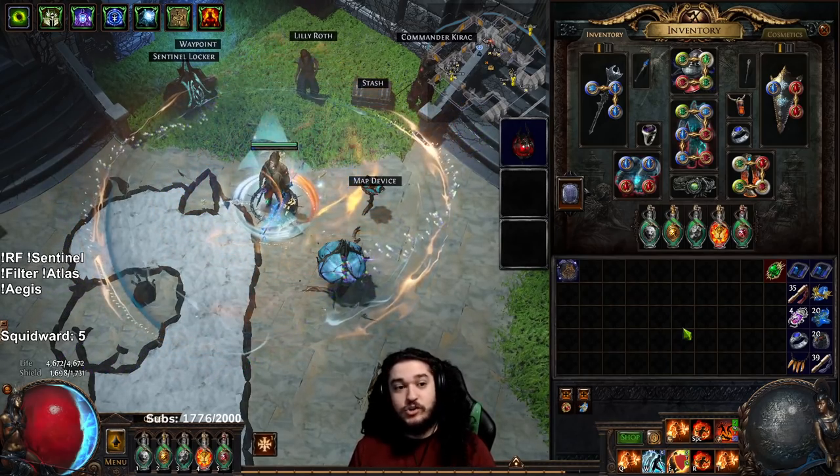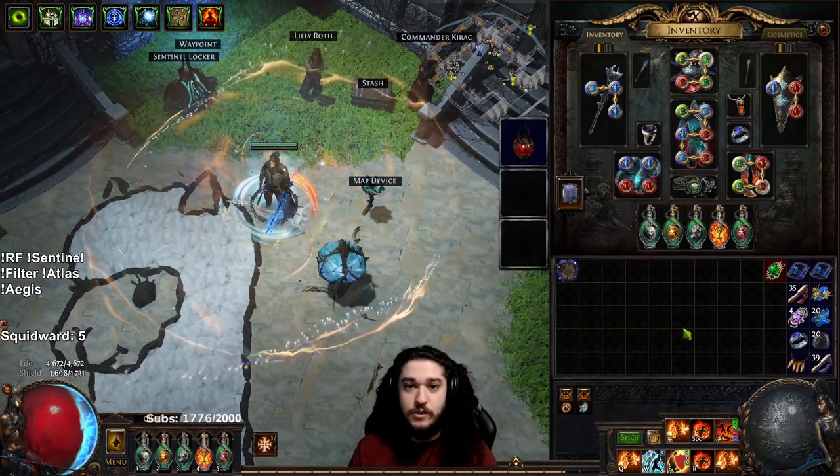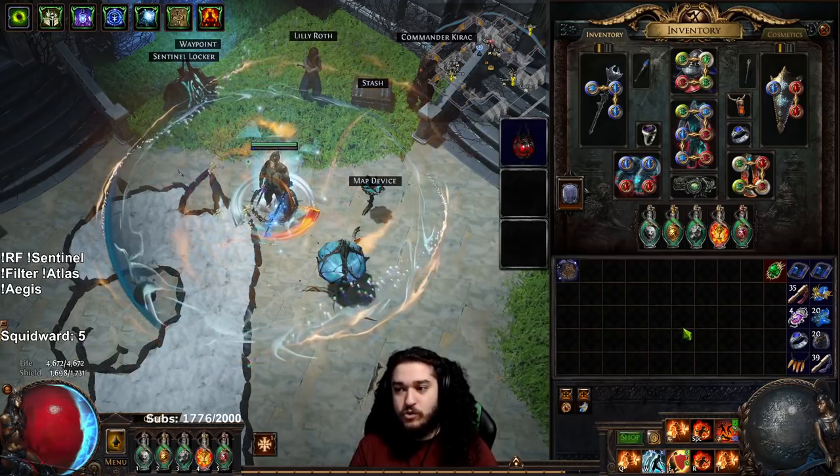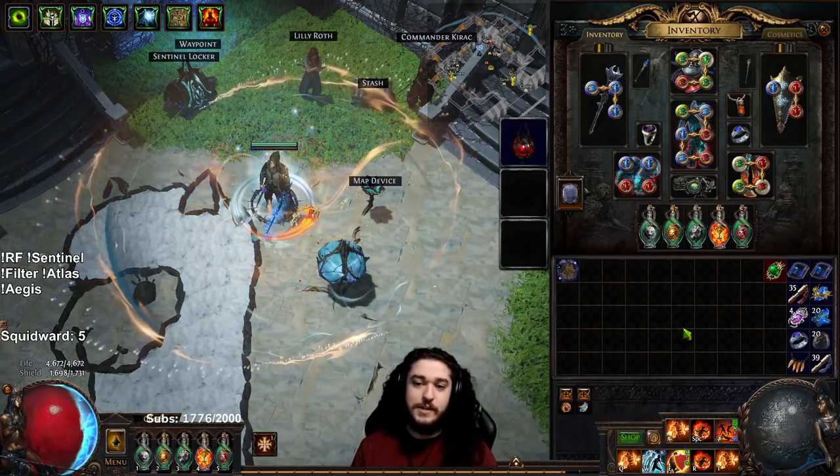So I would actually recommend an Aegis Aurora variant, which I will have this POB linked for you guys in the comments. Also remember, you can always import my profile to snag my POB. Everything is public for you guys, nothing is hidden.